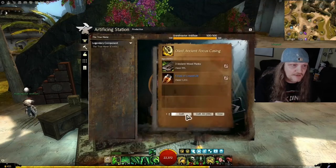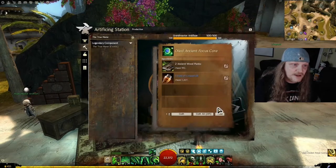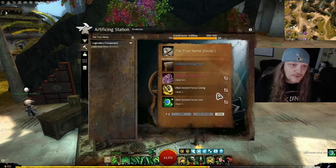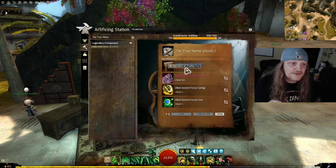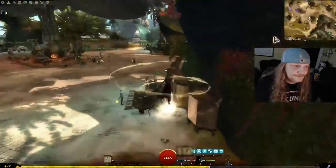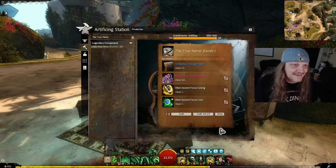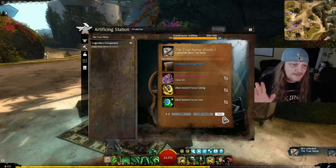The True Name also needs Sheets of Rough Paper. We're going to make another Ancient Focus Casing and another Oiled Ancient Focus Core, so you need more planks and materials. I'm going to buy these at the trading post too — I have one already, so I'm just buying 12 more since I need 13 total. The Beetle mount makes that quick. We make it and it's done. I have no more Sheets of Rough Paper, but that's okay.